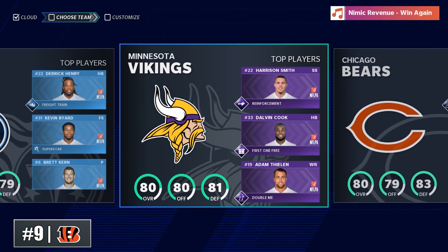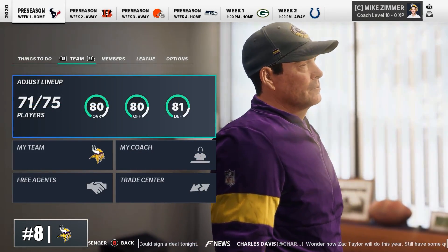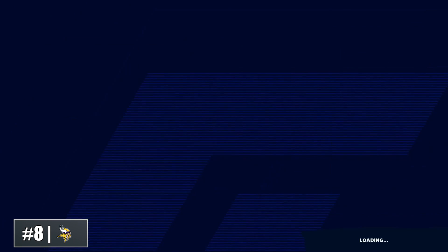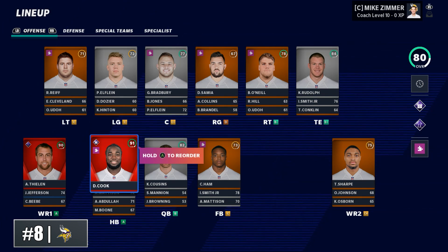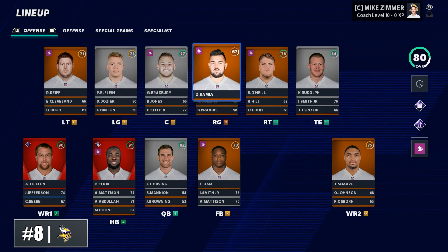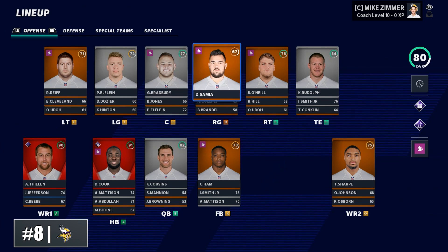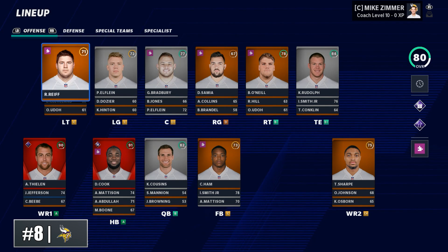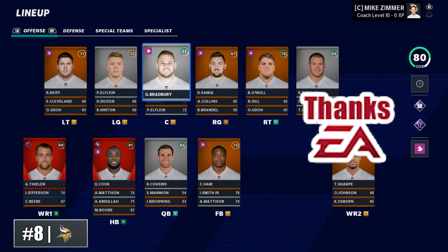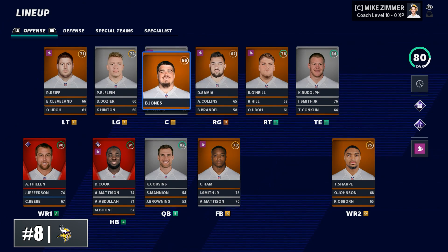Next we're going to mix it up from the young quarterback vibe and rebuild the Minnesota Vikings under Mike Zimmer, who just got a contract extension. Zimmer and this team are in a weird window right now — they just traded away superstar receiver Stefon Diggs, Adam Thielen is getting up there in age, you have a superstar running back in Dalvin Cook in the final year of his contract, and a quarterback in Kirk Cousins that leaves some excitement on the board. One interesting thing I like: you have a nice foundation of young offensive linemen — I recommend giving Ezra Cleveland and Brian O'Neill at least star development — you'll have an athletic offensive line to build around.